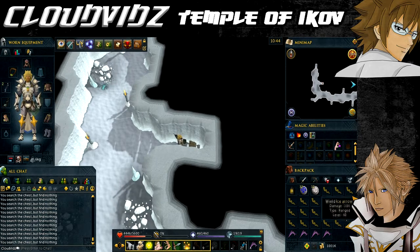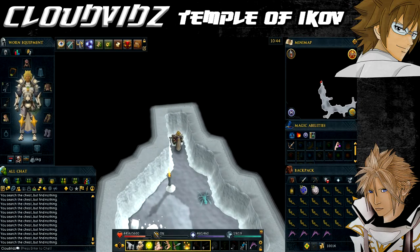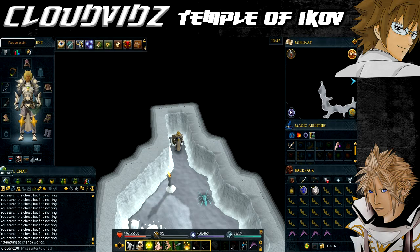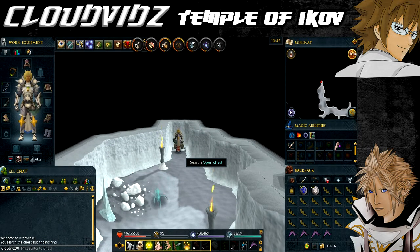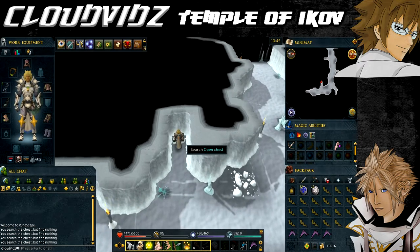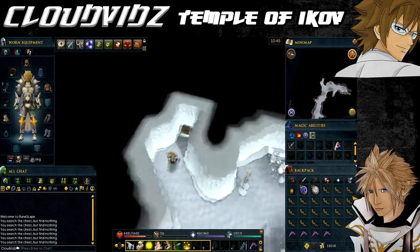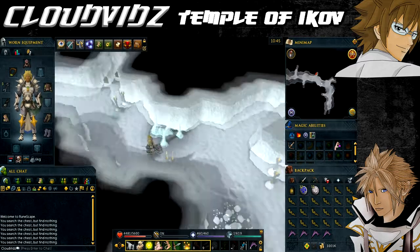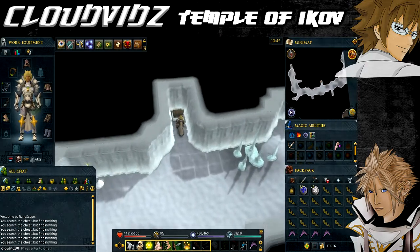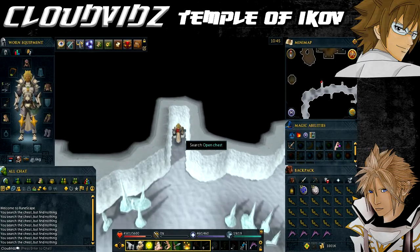Go to each chest and keep searching for arrows. You'll probably only need around 10 to 15 arrows for the fight, especially if you're using abilities, as you tend not to fire your arrows as much. If you get to the last chest and haven't got enough arrows, simply hop worlds and repeat in reverse, as which chest has arrows depends on the world. You're also able to pick up arrows you use during the fight, which saves a bit of time obtaining ice arrows.